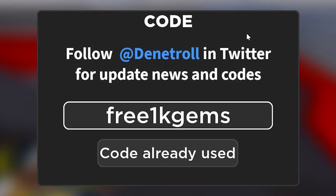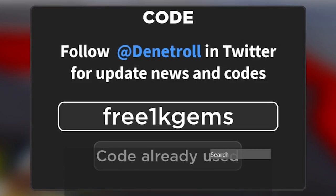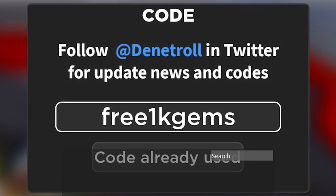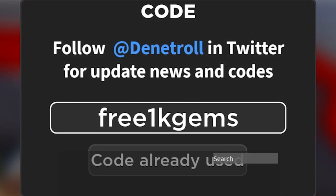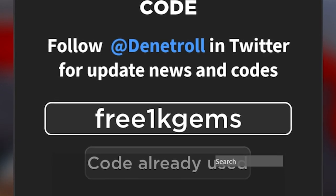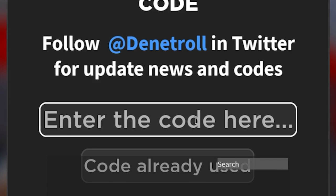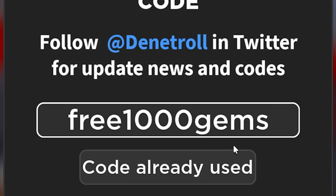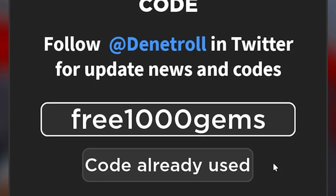After that, the next code is 'free 1k gems' — it gives you 1000 gems. After that we have another code named 'free 1000 gems'. Yeah, it's working too and it gives you again 1000 gems in Noob Army Tycoon One.